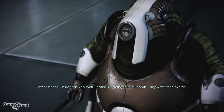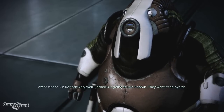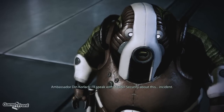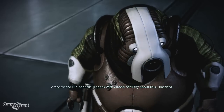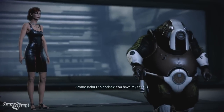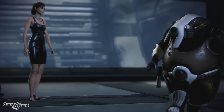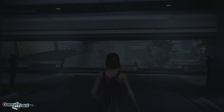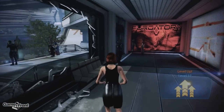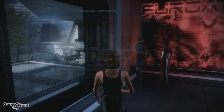'Very well. Cerberus is going to raid Aethys — they want its shipyards.' 'I'll speak with Citadel security about this incident. You have my thanks.' I would like to have your ships, but like I said — Paragon. And I got 7 Paragon points for that! Let's see where I'm at with my Paragon level right now.